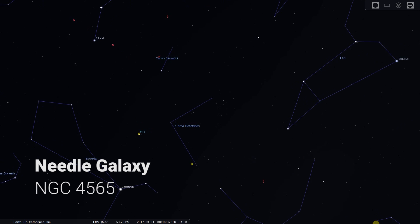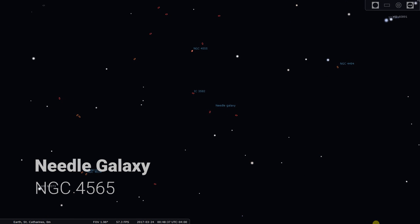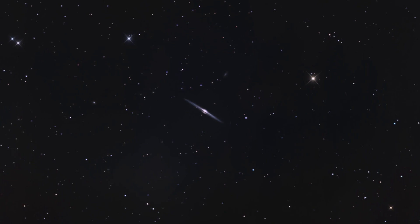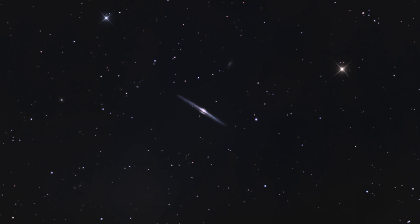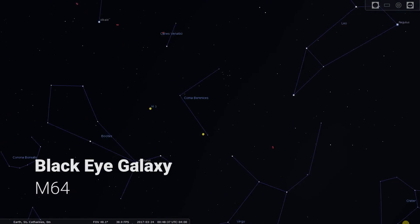Next we have the Needle Galaxy, which was the subject of my first backyard vlog video on this channel. The Needle Galaxy is medium-sized and shows up well in small refractors. It's very interesting because it's directly edge-on — very flat and long — and you get that bright core with a dark dust lane splitting it right down the middle. It's a very satisfying image and I might put some more time on it this year.